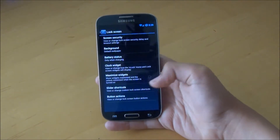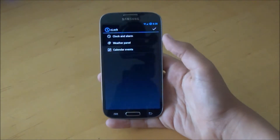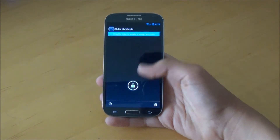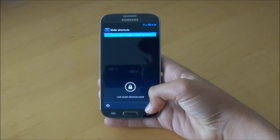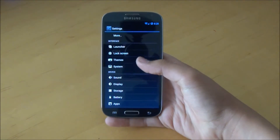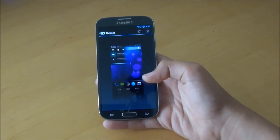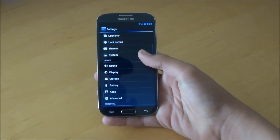When we go into Lock Screen, you get your normal lock screen options. You can change the clock widget on there, which is C-Lock, so you get a bunch of settings you can go through. You can also choose which slider shortcuts you want — these are the ones that come pre-set, and of course you can add any others you want. If we go down, we do get Themes. You can install themes from the Play Store and apply them here, so you can theme your stock UI if it's a little boring for you.